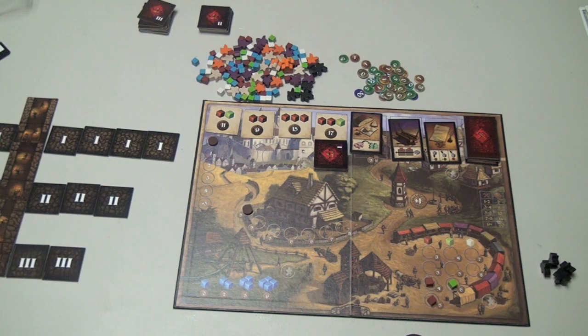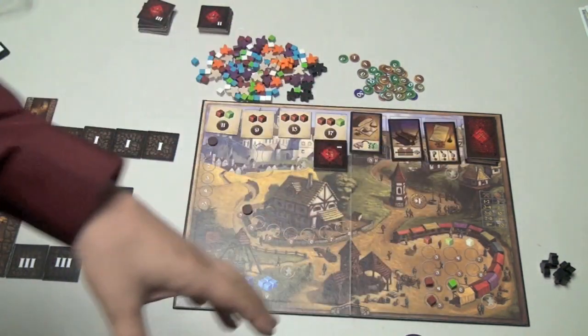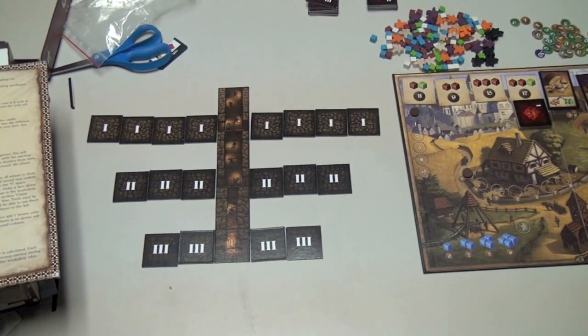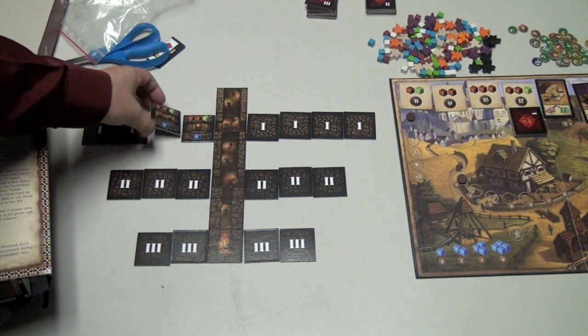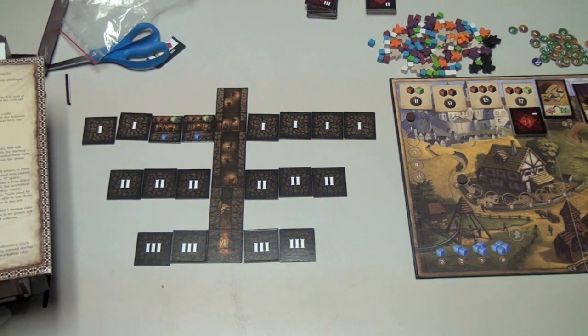There are two main sections of how this game is played. We have the board here, which is the town, and then over here we have the mine. The mine has three different levels in it. As players go through the mine, they're going to discover different sorts of salt in each section.